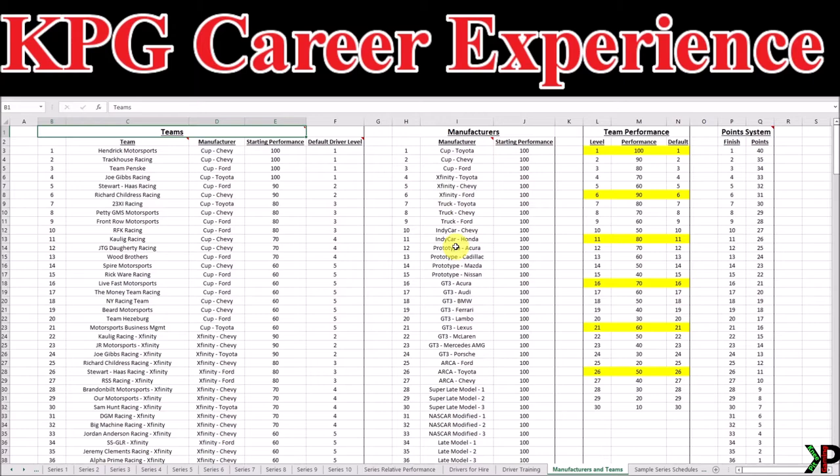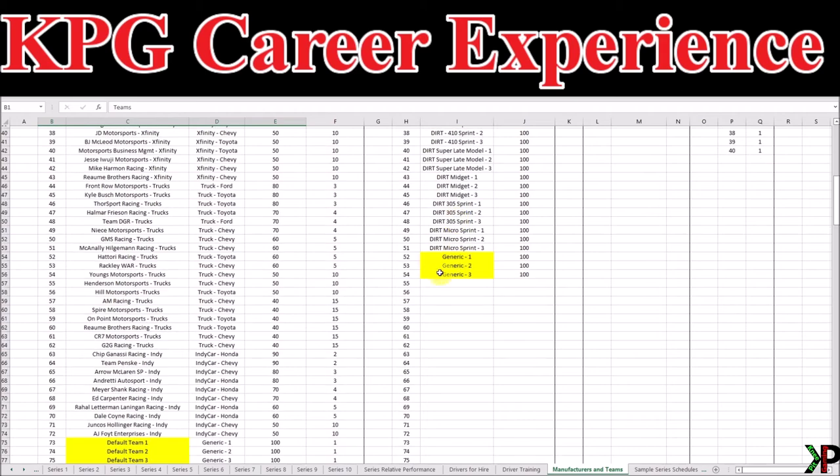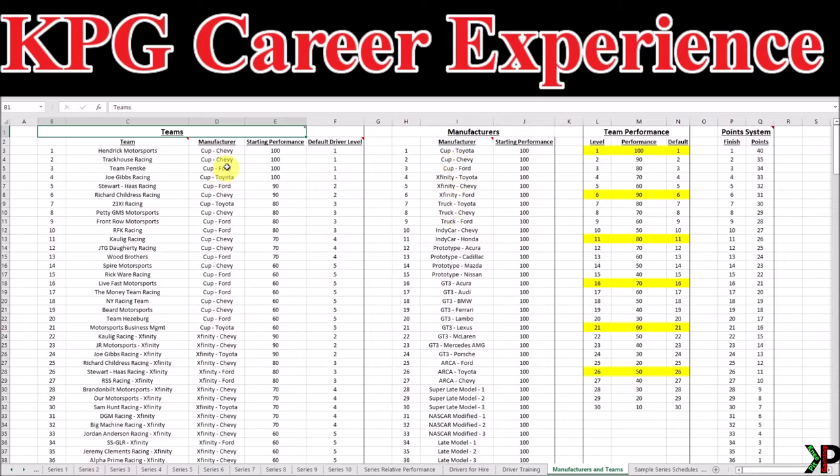Under each team, I have listed as many teams as I reasonably could. There are a lot of teams from the NASCAR divisions, as well as teams from the IndyCar division and some dirt teams. There are also default teams, because I wanted to give you as many options as possible. If you're running a series that doesn't have any well-established teams, maybe a fictional series, you can choose to have no teams at all or fill the roster with default teams. Each team not only has the team name, but a manufacturer associated with it, along with team performance, manufacturer performance, and driver performance.